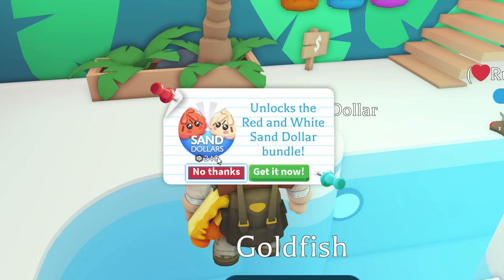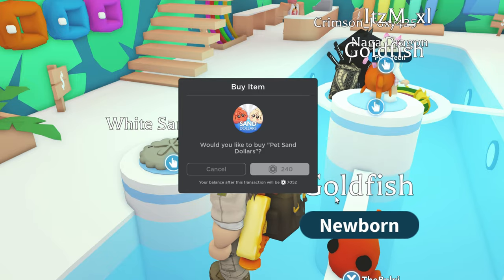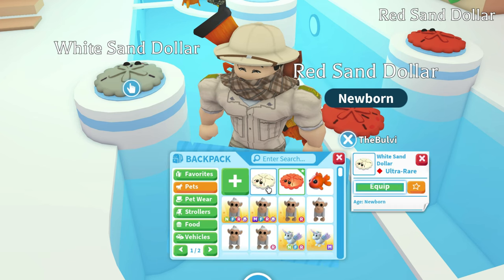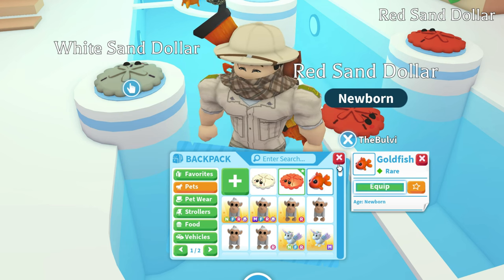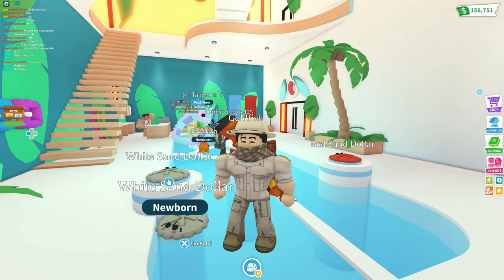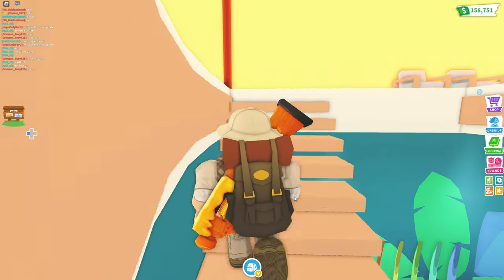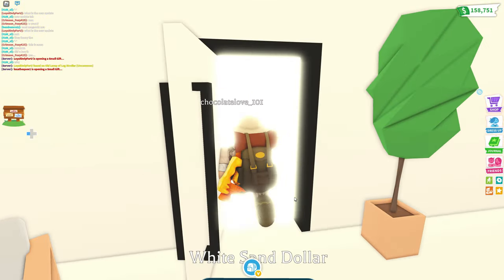Let's look at the sand dollar. The sand dollar is 240 Robux — you get a red and white sand dollar bundle, so that's not too bad for 240. Let's take a look at these two pets. We got the red sand dollar and the white one right there. These are actually ultra rares, and this one is just a rare. The goldfish is 1,400 Adopt Me Bucks right there. I think I like the white one — that white one looks pretty cool. Let's take a look at the rest of this area. Let's go upstairs. It looks like it's just an exit right over here. Let's jump out here.